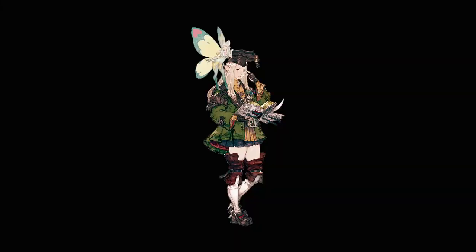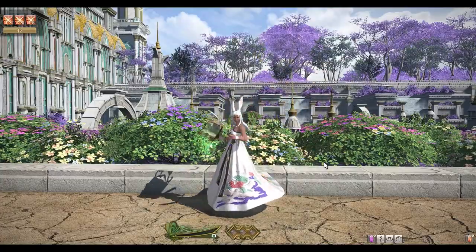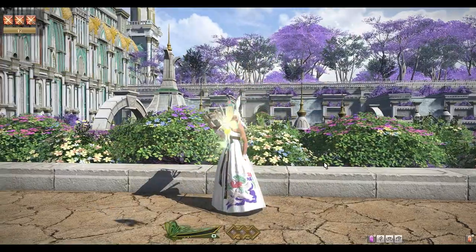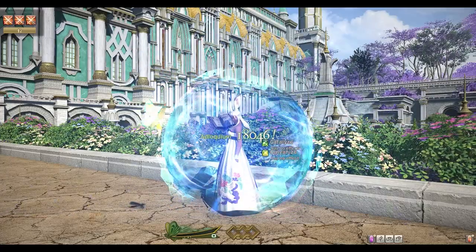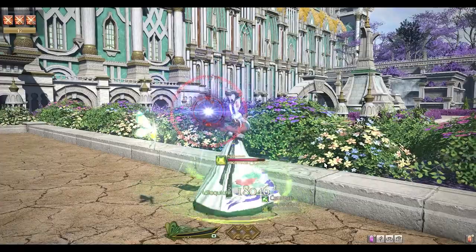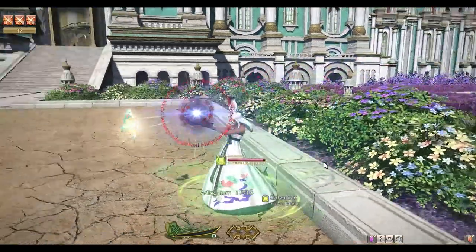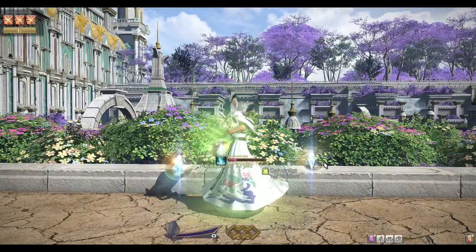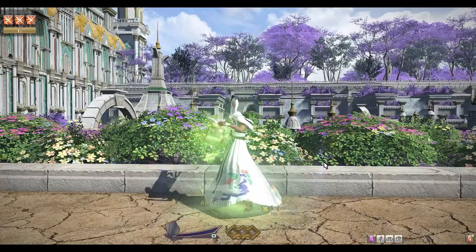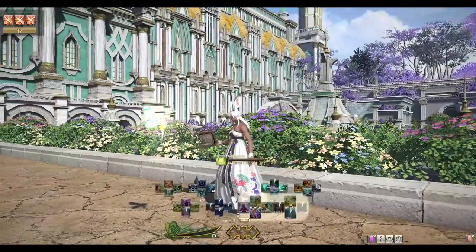Scholar — unlocked at level 30, fairy healing and shields. Scholar unlocks when you reach level 30 with your Arcanist class from Limsa Lominza. Scholar provides a base potency heal as well as a shield equaling the amount healed. Great beginner class as the fairy will take care of most of the healing in lower level content. It will make you pay attention to fights to know when to execute your AOE heals to apply shields. The job-specific healing skills are the fairy, and you unlock more abilities she can use later, having her transform into a Seraph to apply shields and heal everyone with ease.